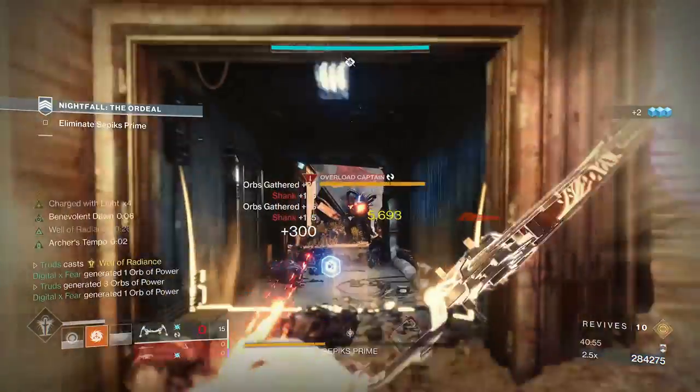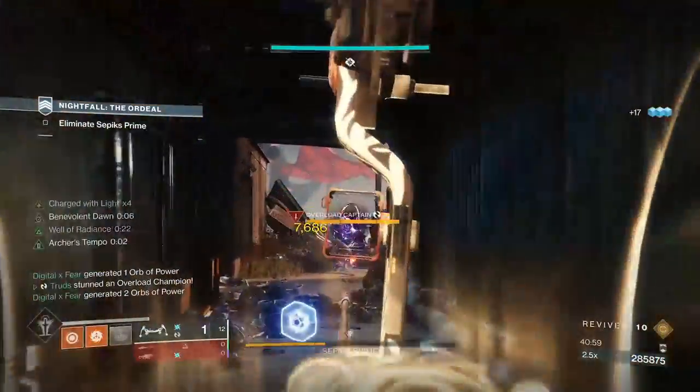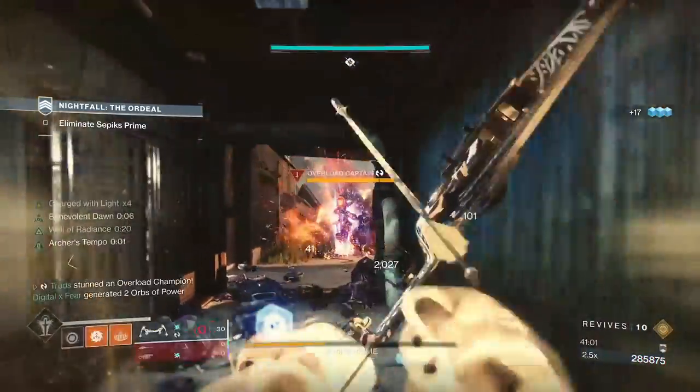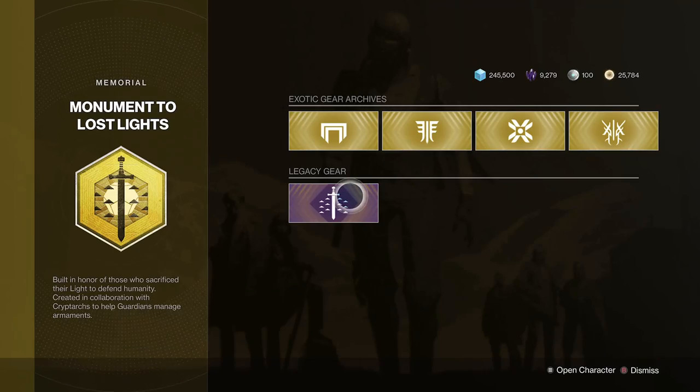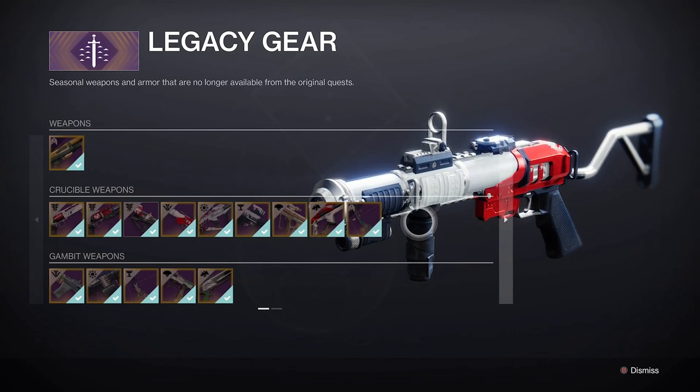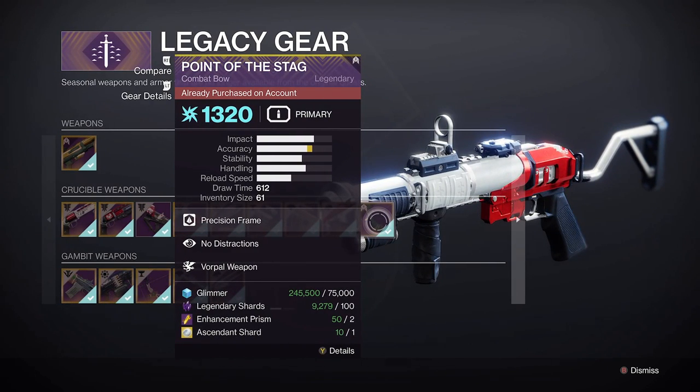The Point of the Stag. This bow was originally an Iron Banner reward only available in Season of the Worthy. But don't worry — you can get yours right now. Check out the Monument of Lost Lights in the tower and click on the Legacy tab. There you'll find a ton of sunset pinnacle rewards, but nestled within is the only non-sunset reward: the Point of the Stag.